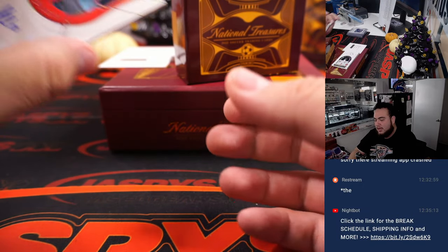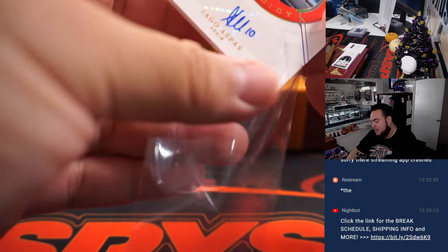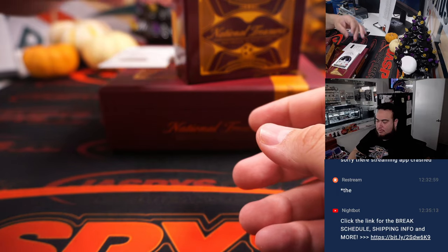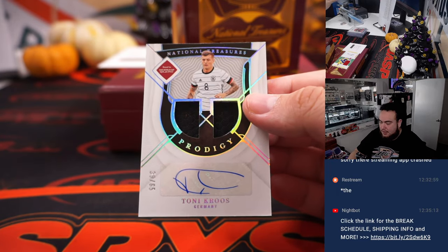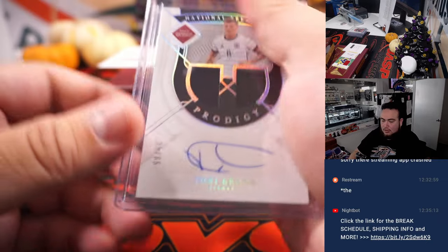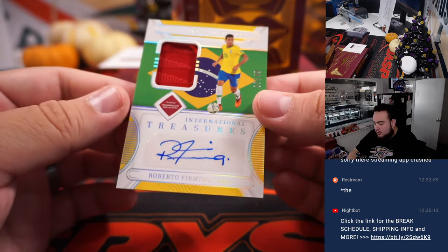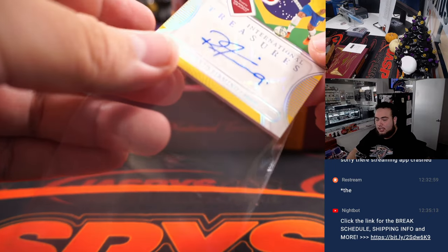Next one we got is a two out of five — Iago Aspas, two out of five for Spain, going to Diego. And then we got Tony Cruz for Germany, 39 out of 65 — Germany's going to Yang. And then the last one before the redemption is a Roberto Firmino International Treasures, seven out of 49 for Brazil, going to Chase Johnson.